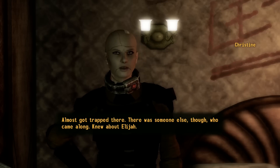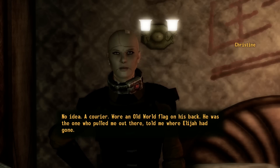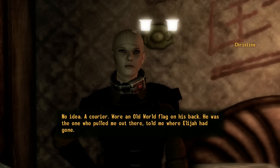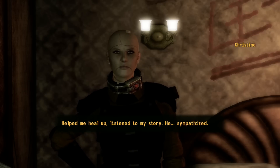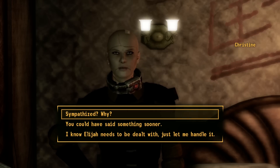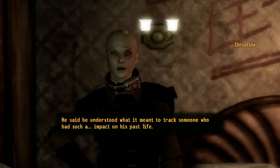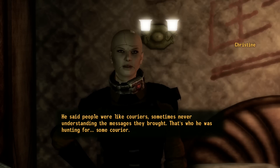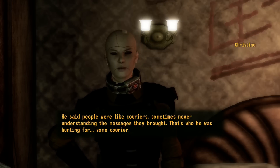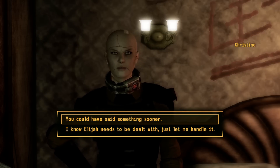Almost got trapped there - that's another DLC. There was someone else though who came along and knew about Elijah. A courier, wore an old world flag on his back - he was the one who pulled her out of there, helped her heal up, listened to her story. He said he understood what it meant to track someone who had such an impact on his past life. People were like couriers sometimes, never understanding the messages they brought. He was hunting for some courier - probably me. Sounds like things to come - should have said something sooner.